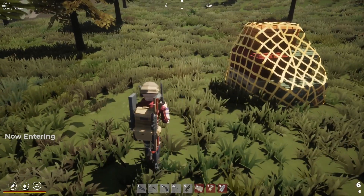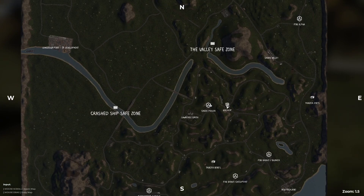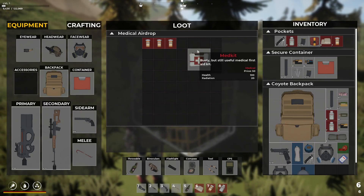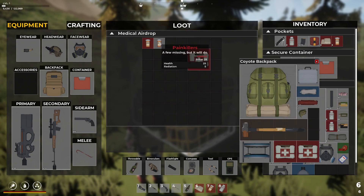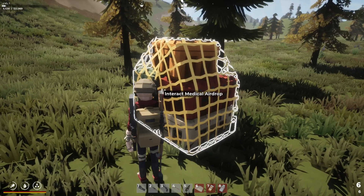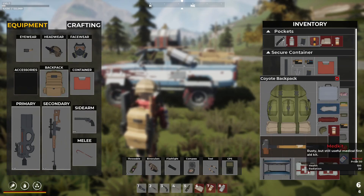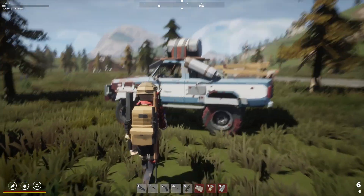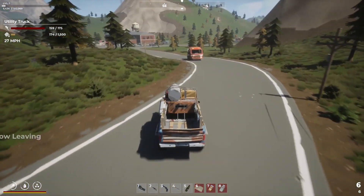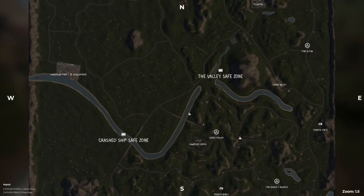Here we are - we're really close to Creek Prison. We've got a medical airdrop. That one's a little bit better. These heal a load of health and also deal some radiation, so in a pinch we can use them. Right, let's head back and loot up that convoy - there's also that truck to loot. Then we'll head out to the bunker the next day.